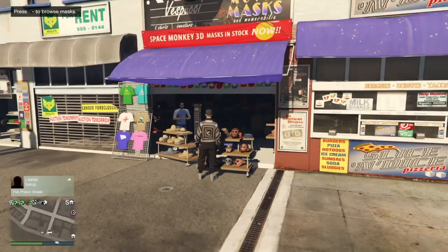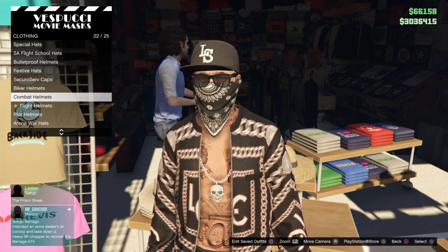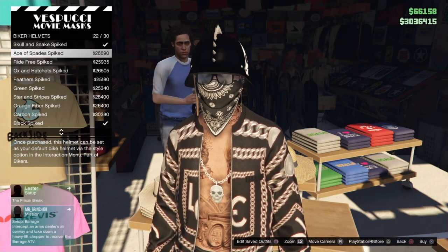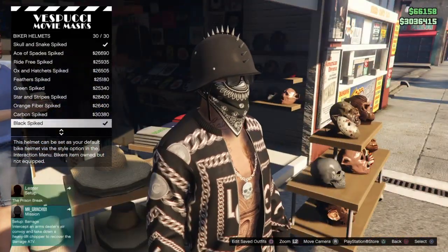Once you guys have picked one, go over to the hats section, go to Biker Helmets, and pick any of the spiked ones — it doesn't matter which because it won't even stay on at the end. Just go ahead and pick one.